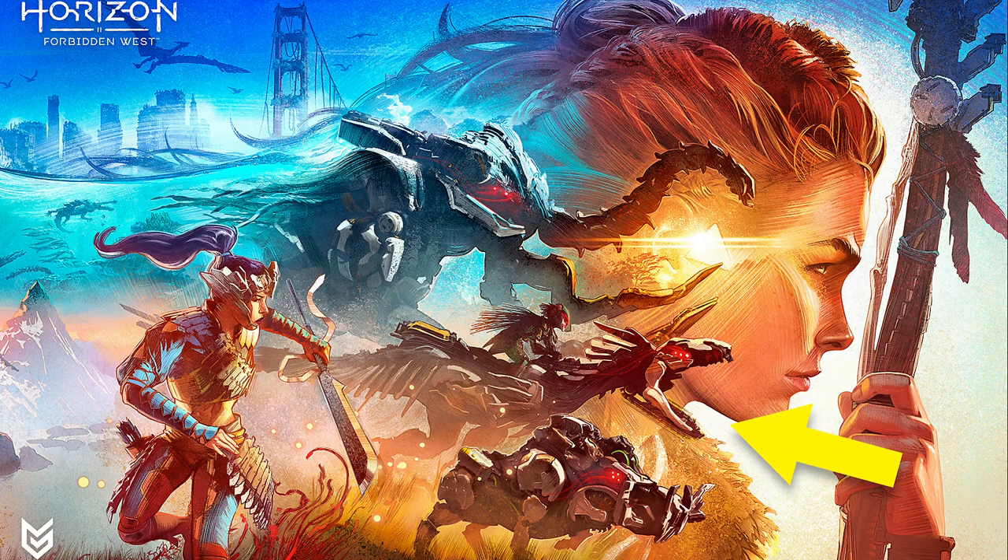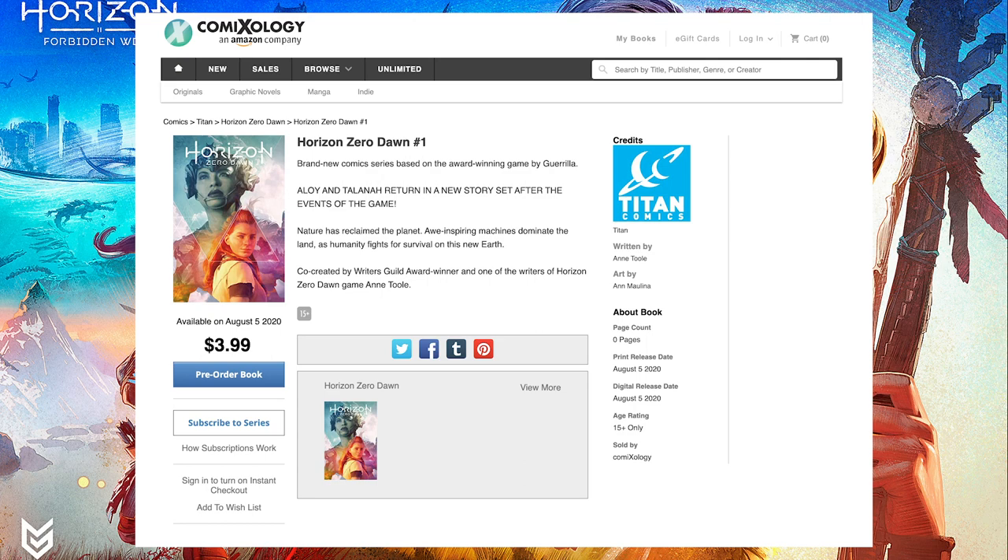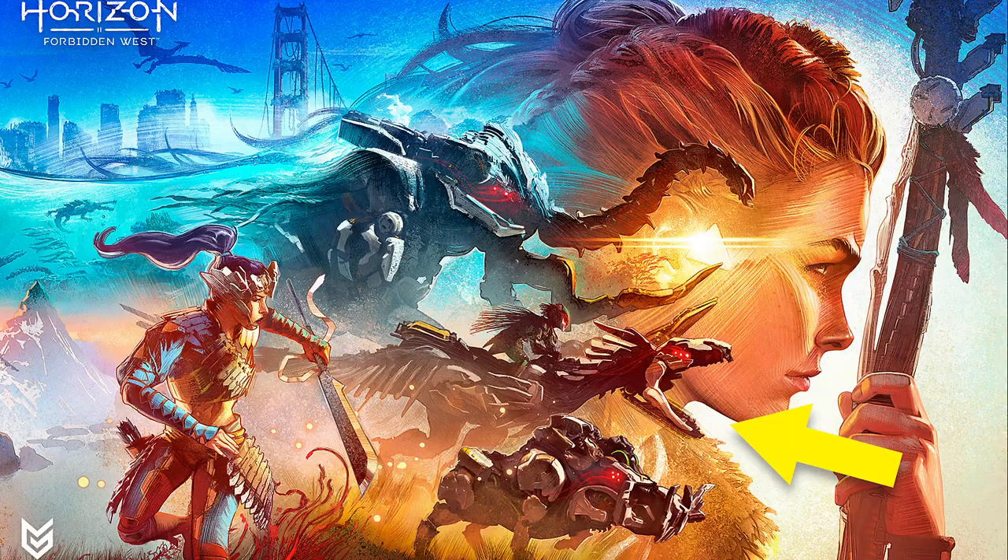We still need the names for the two machines that appear in the wallpaper, and perhaps we can get a little bit of information once the Horizon Zero Dawn comic book releases on August 5th, where one of these machines will also be making an appearance.